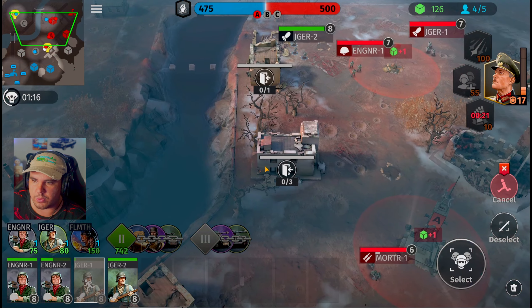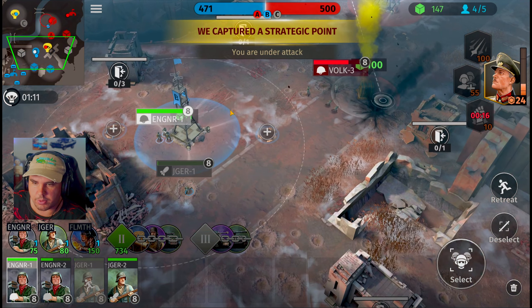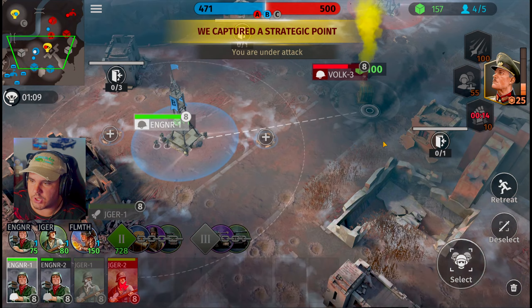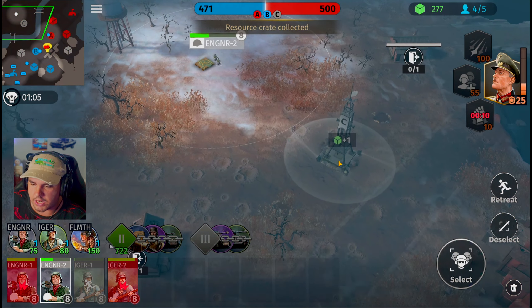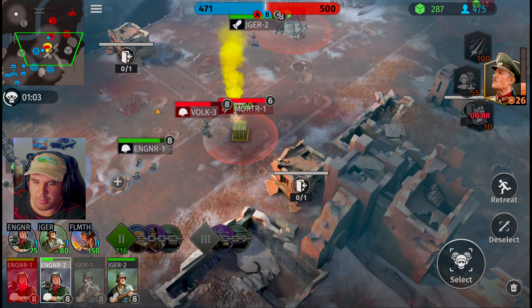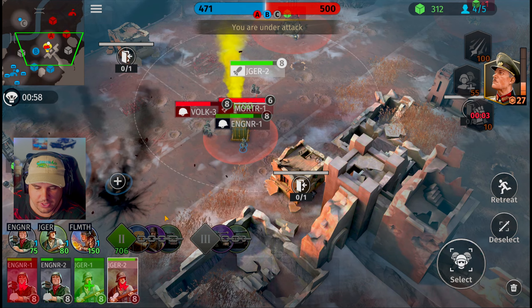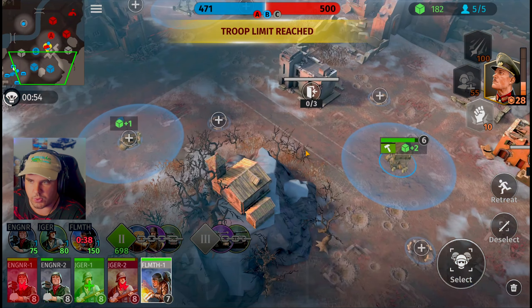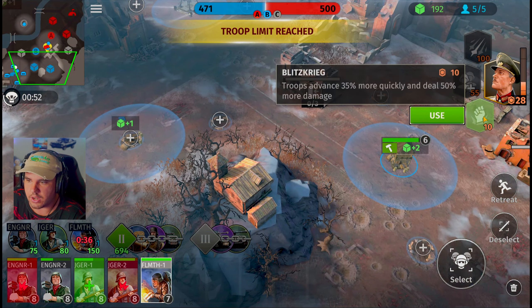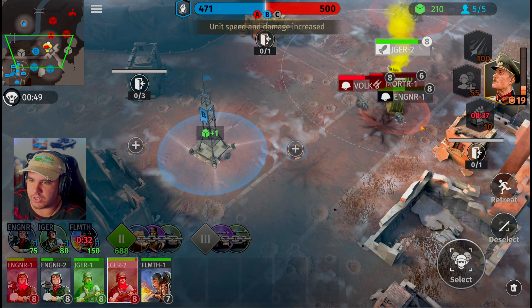Jaeger squad's taking massive damage so he's going to have to retreat. We got another Jaeger squad moving up from the rear. Engineering squad, you guys are going to have to run too. That is finally captured — head over to Charlie. These first couple points aren't the most important anyway since they're only worth 100 points. The next set is going to be worth 500, which is much more useful in the long run. Let's slap down the fist ability — we still need one more tower captured.